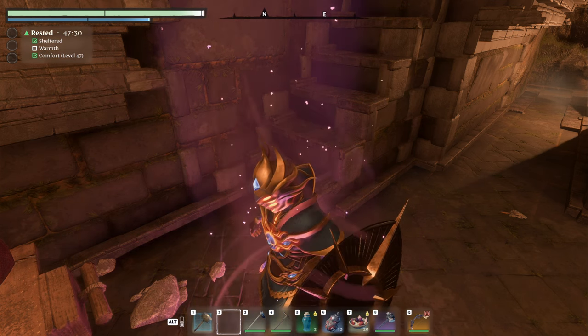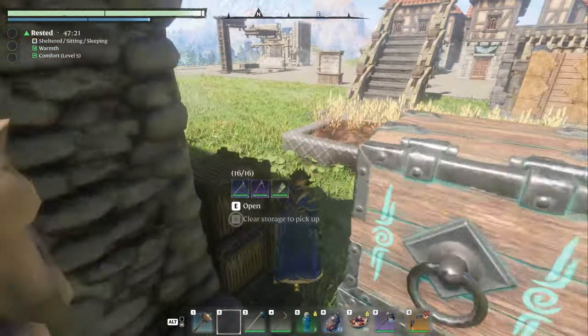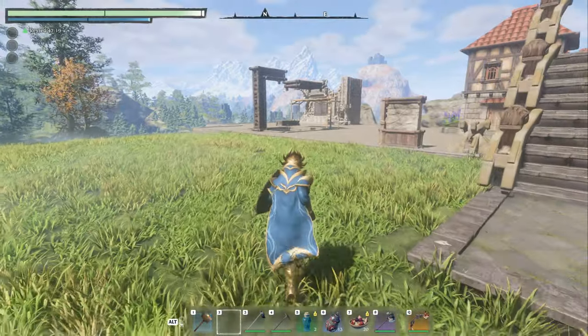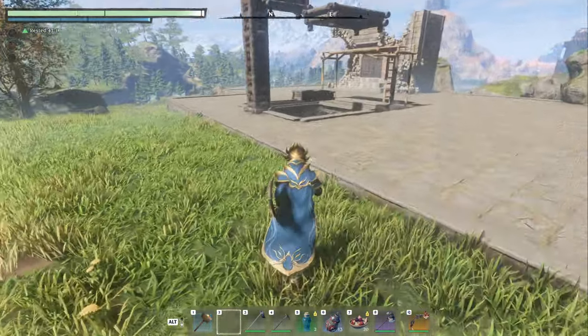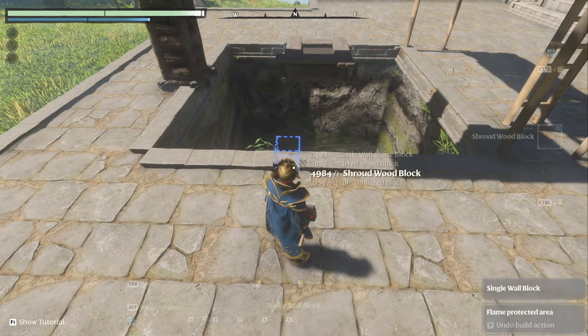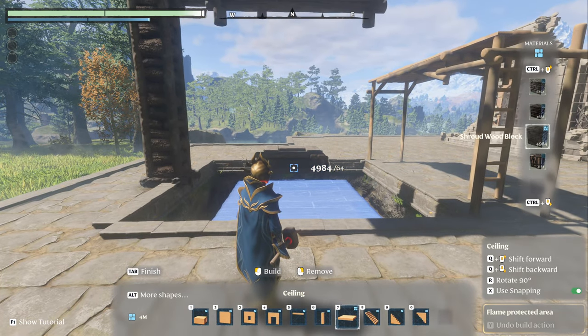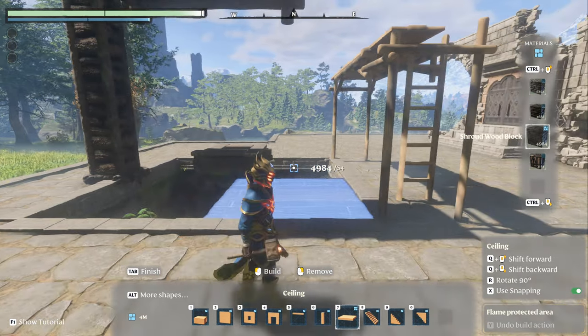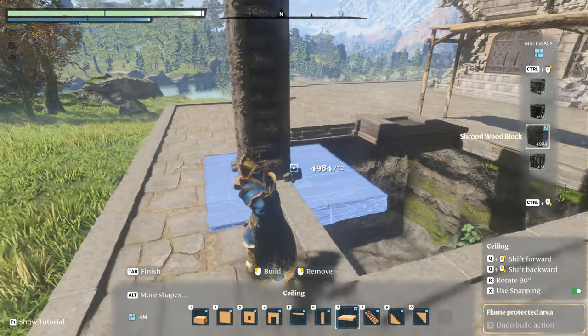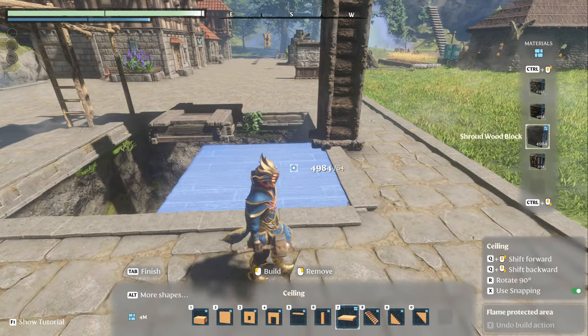We're going to go over to the testing grounds and make one ourselves. This was the troll bridge build I'm working on. Over here I have started an open mine. So if you go into your hammer, you're going to want to use the four-meter block and place four of them. Get yourself a square of four blocks of four meters.